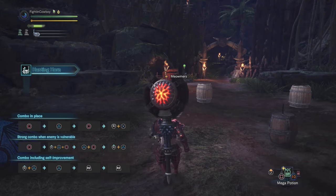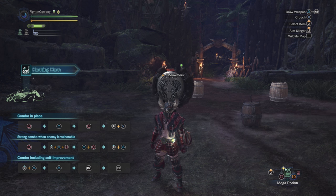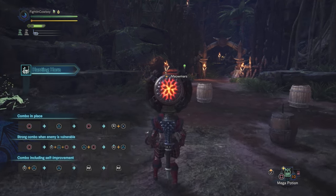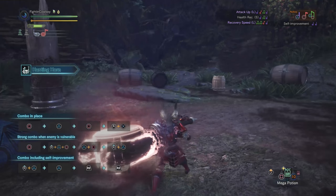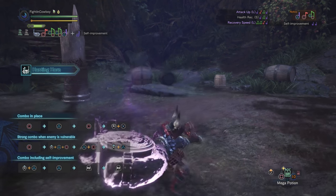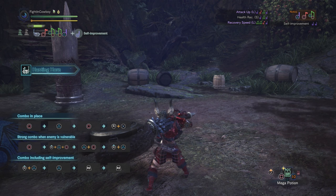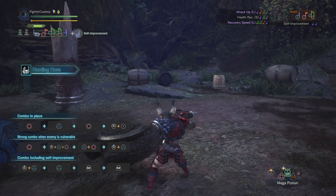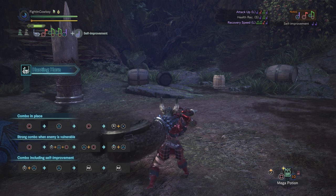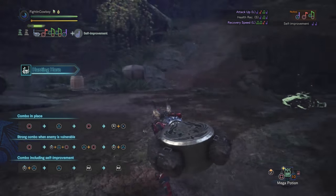Now that we've gone through the basics, there's really no go-to combo for just damage with the hunting horn. There is a listed strong combo when the enemy is vulnerable — circle, forward circle, triangle, triangle, circle, forward triangle — but I don't really do that at all. It's just going to swing and smash, rotating through basic attacks. You could basically accomplish more just keeping your songs up. Focus on playing your songs and keeping those maximized.